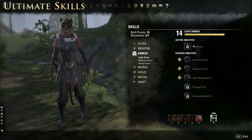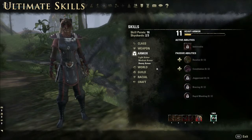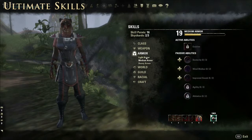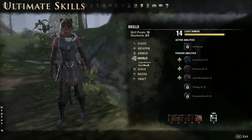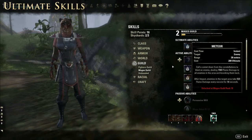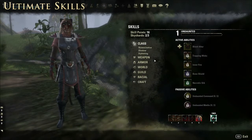Your armor skill trees also have an ultimate ability, unlocking at rank 22, with effects specific to that armor type. For heavy armor there's an immovable trait that intensifies your physical presence to gain major resolve; medium increases your evasion; light creates a magical annulment effect around you. The Soul tree has a Soul Strike ability that packs quite a punch. Fighter's Guild has an ultimate, as does Mage's Guild — the meteor ability — while the Undaunted does not. You can unlock as many ultimates as you want, but you've only got one slot on your toolbar.